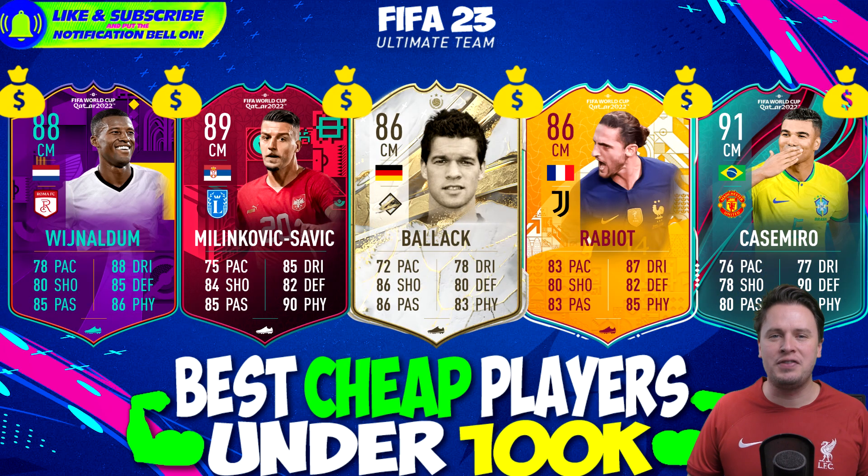For center midfielders: if you're looking for a Serie A center mid, Jorginho and Wijnaldum - he didn't go to the World Cup because he was injured but has a fine-looking card. You can combine him with Milinkovic-Savic for a nice AS Roma/Lazio combo. Michael Ballack is the man if you want an icon for less than 100k. Rabiot is just insane - if you want to build a French team, go with Guendouzi and Rabiot on CDM and CM. Casemiro's Winter Wildcard is there too - 76 speed but he will kill every single attack.